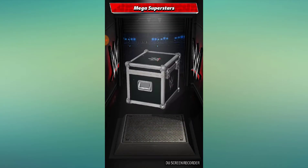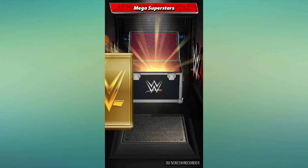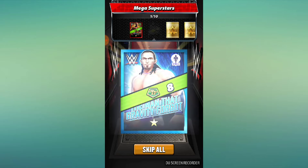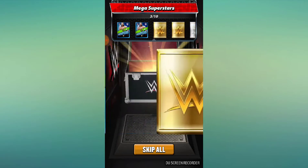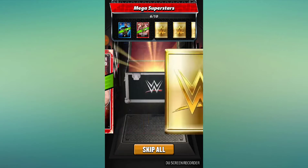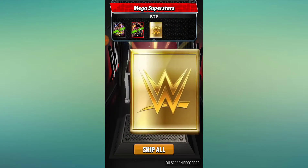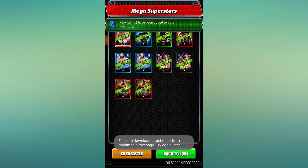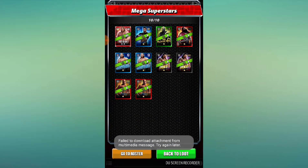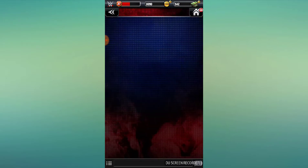We did get pretty lucky last night and we ended up getting Mankind, which was just dope. I don't think I've actually seen any bronze cards, but we can't get something gray every time. We did get a Big John Stud there, which is weird, but that TP will be used.